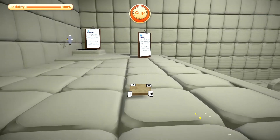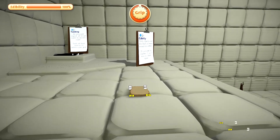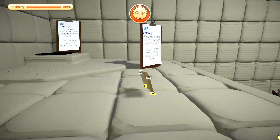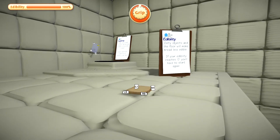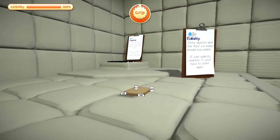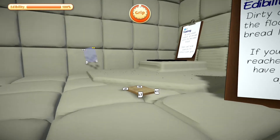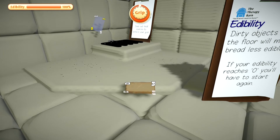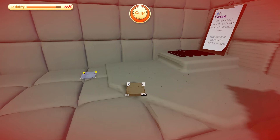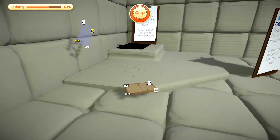Let's go see what these signs have to say. Edibility — dirty objects on the floor will make bread less edible. If your edibility reads zero, you'll have to start again. I used to eat food off the floor when I was a kid, so I really don't know about all that edibility stuff. Okay, toasting — we're going to learn about toasting, and I have no idea how I got in that position. So that's teaching me about the dirtiness.